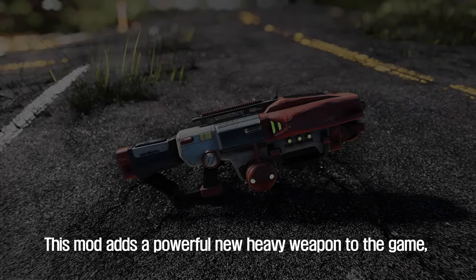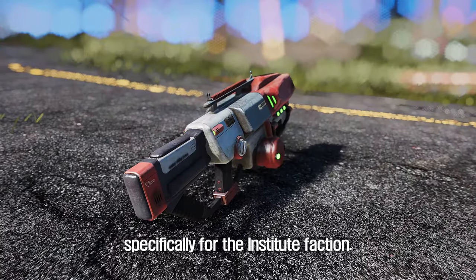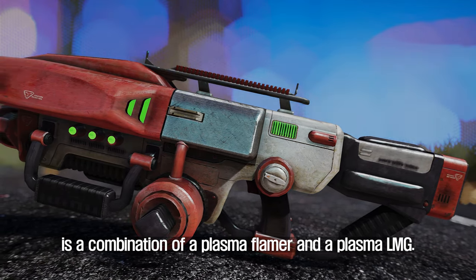The fourth is Institute Plasma Incinerator BFG. This mod adds a powerful new heavy weapon to the game, specifically for the Institute faction. The weapon, known as the Plasma Incinerator, is a combination of a Plasma Flamer and a Plasma LMG.